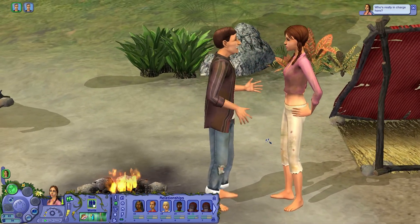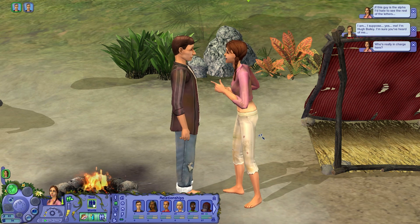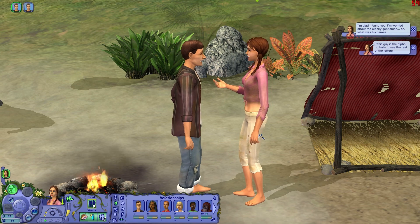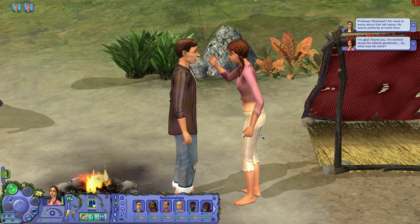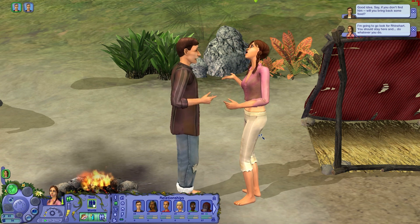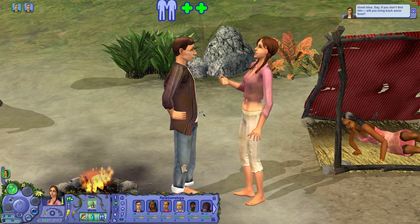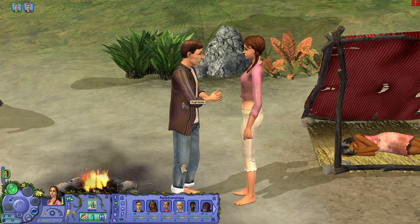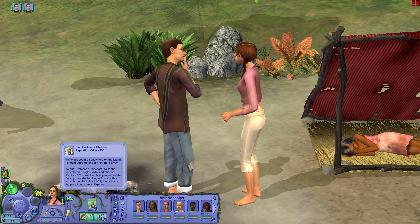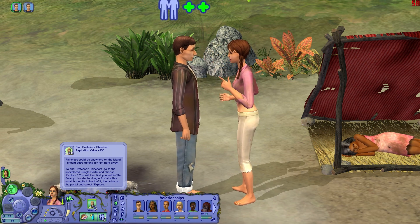So who's really in charge here? 'I am, I suppose. Yes, me. I'm Hugh Bradley — I'm sure you've heard of me.' If this guy is the alpha, I'd hate to see the rest of the letters. I'm glad I found you — I'm worried about the elderly gentleman. What's his name? 'Professor Reinhardt? No need to worry about that old hyena — he seems perfectly at home here.' I'm going to go look for Reinhardt. The game says: find the professor. Reinhardt could be anywhere on the island — I should start looking right away. Go to the unexplored jungle portal and choose explore.